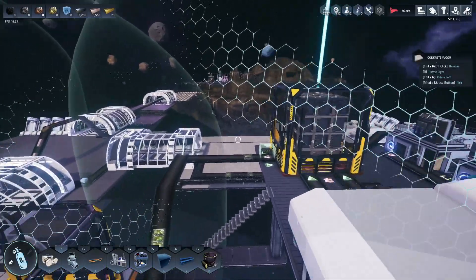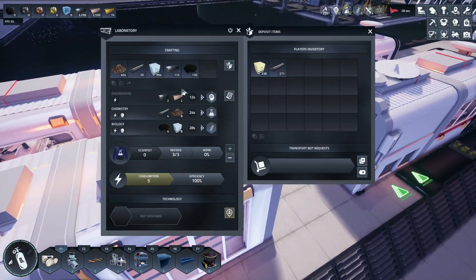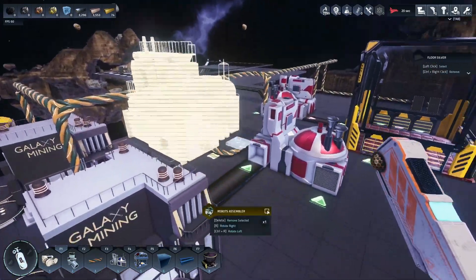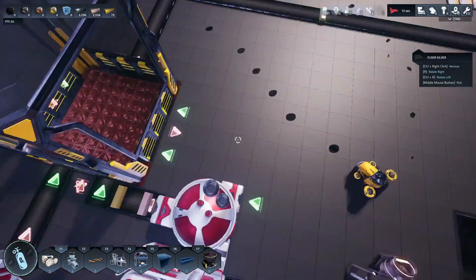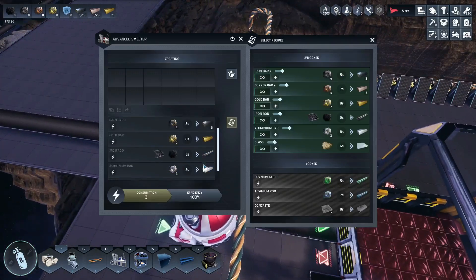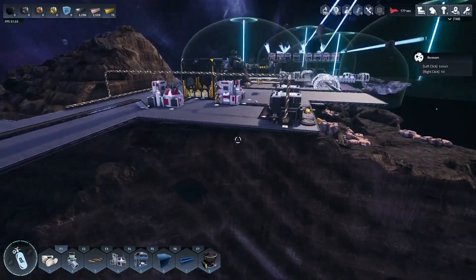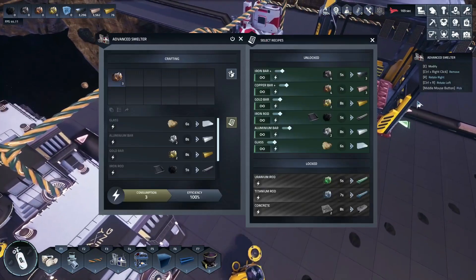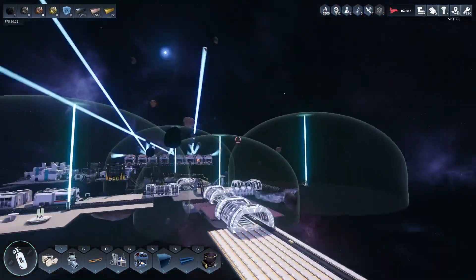We got quite a bit done this episode: we got science started, relocated all of our dining and habitation for our scientist astronauts so they can be happy and get us good science. I'll break this robot assembler since we don't need it anymore — the miners are already built and at their stations. Gold and copper are processing here, aluminum processes on the other planetoid. If the smelter receives an item it can't process, it just spits it out the other side.